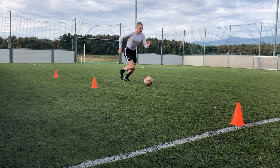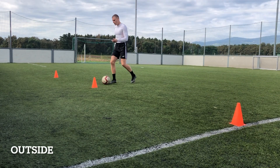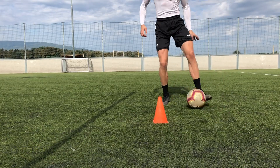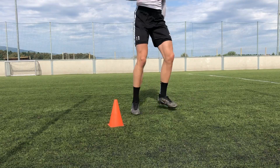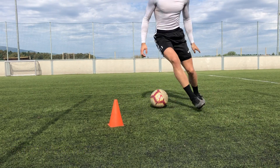This drill works on exactly that. You usually don't want to just receive the ball on the spot without any motion in any direction, because that way you lose valuable time and allow your opponent to move in. Do at least 10 repetitions for each foot in each variation — so inside, outside, open up, behind the leg — all as you can see in the video.